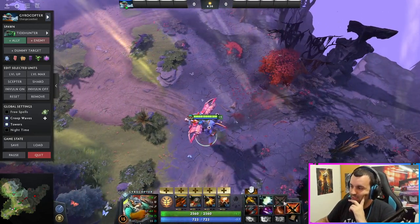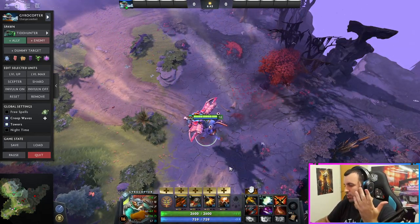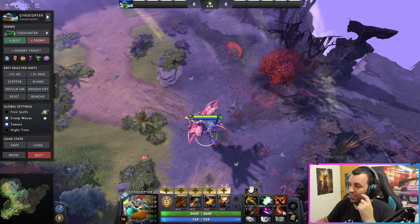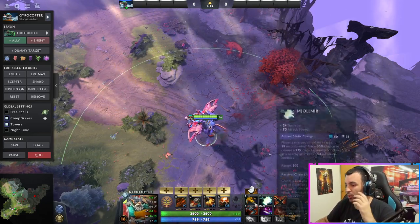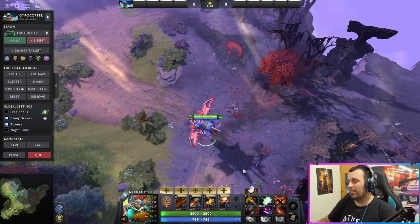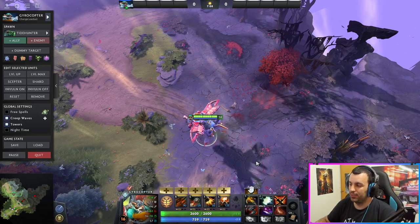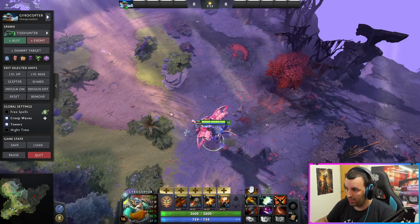That's why there's Sange and Yasha here. Yasha is always a great item for any agility hero and carries - the attack speed, bonus agility, armor, and movement speed. Sange gives the other effect that allows you to stay in fights more, to be able to chase. This hero needs to chase with barrage and other abilities. When the rocket hits, you've got to be there to attack, and a lot of people will challenge you at that point. So I like the addition of Sange and Yasha a lot for this guy.